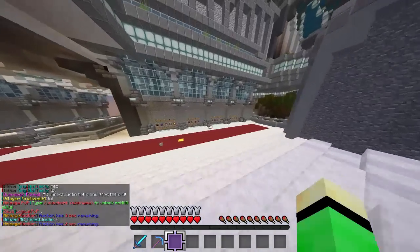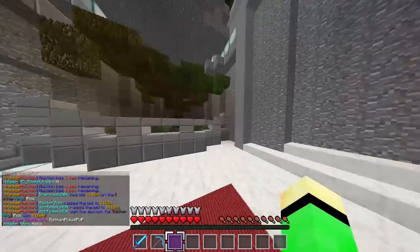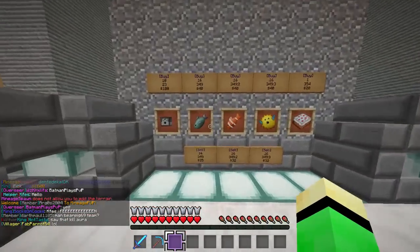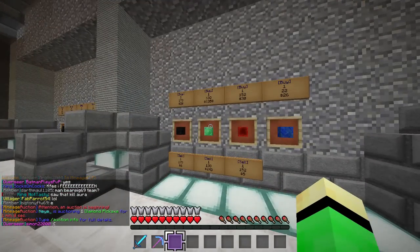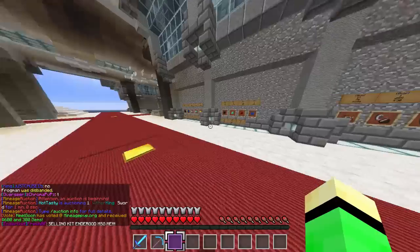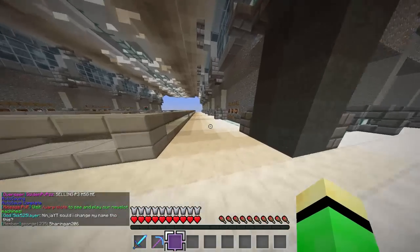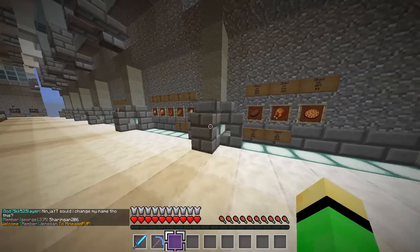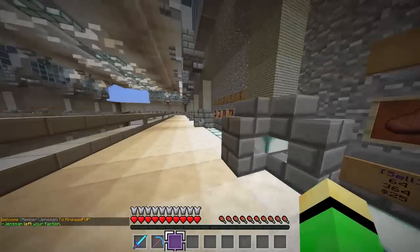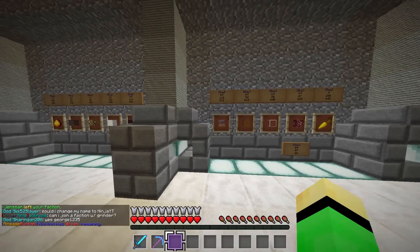Here you have the newly designed shop - it looks like a mangrove tree right there. You have fish, all your raiding supplies, all your blocks and stuff. I always lag in the shop, maybe it's just a 1.8 bug. Here's all the food, and then we start to get into the blocks.